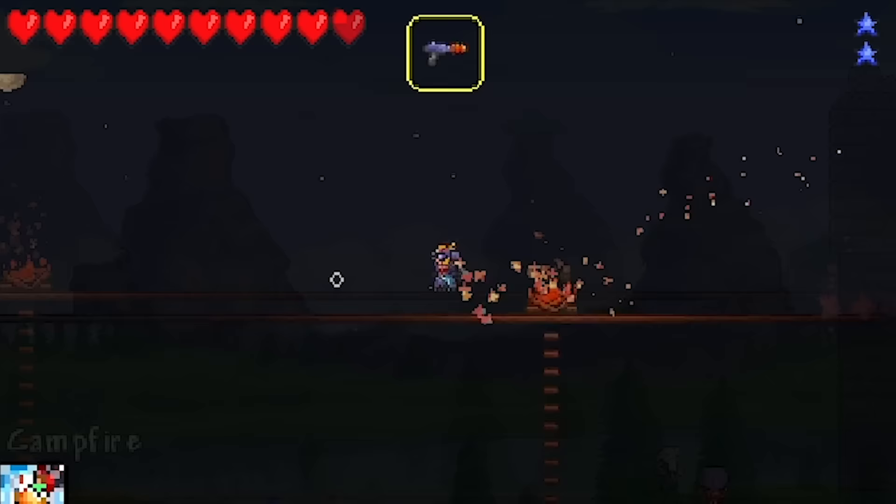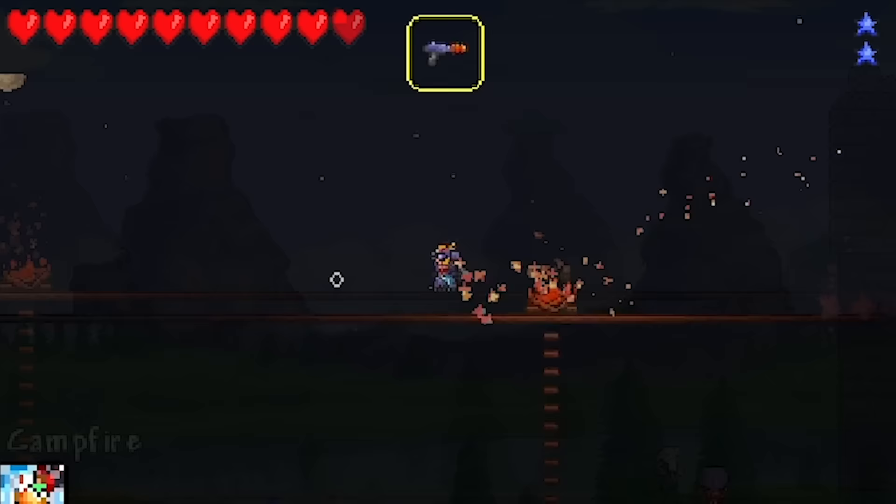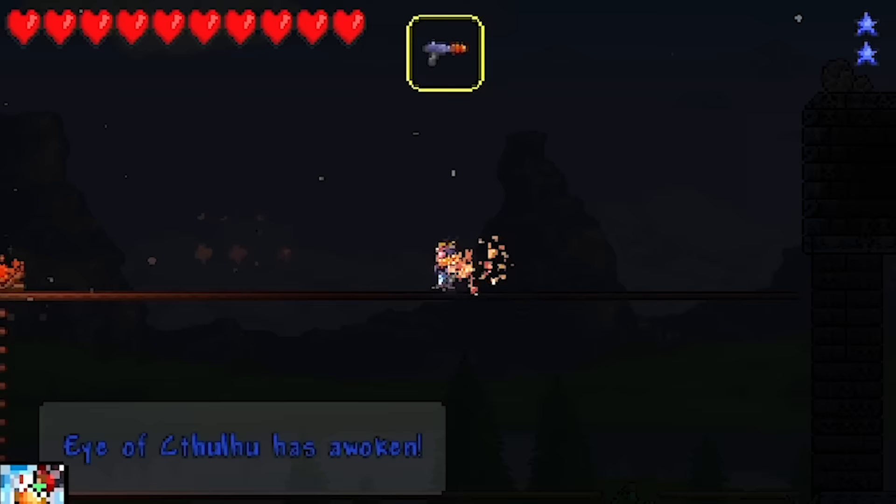So we ended up going for the Eye of Cthulhu first. Maybe we can do both if there's no time for Skeletron - it should die quick. His text is blue for his awoken phase. So, this is going to be very easy.